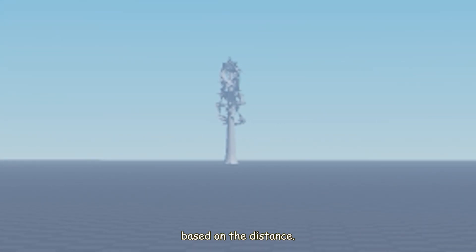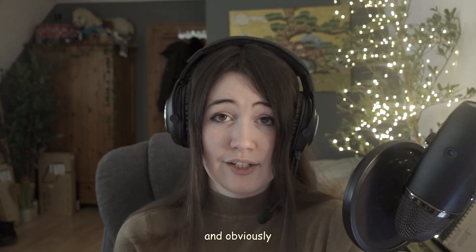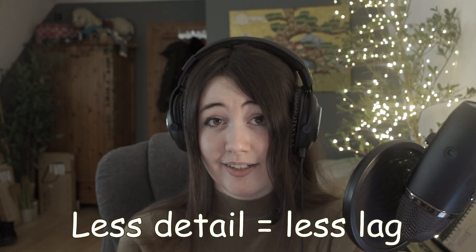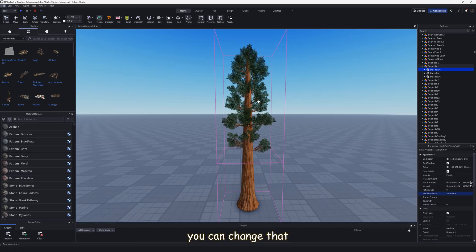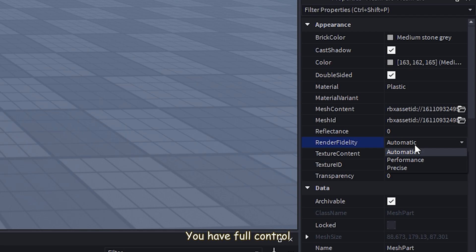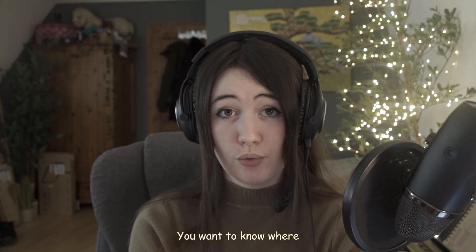This is Roblox purposefully reducing the amount of triangles and the quality of the texture based on distance. We don't need to see all those details when we're so far away — obviously less detail means less lag. If you want to play around with LOD and make it even less laggy, you can change that in the mesh's properties. You have full control over how your mesh renders.